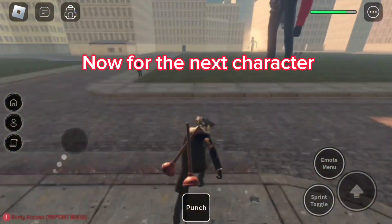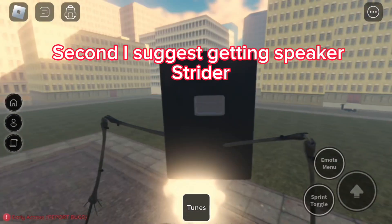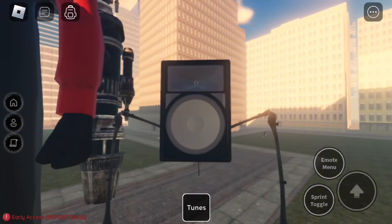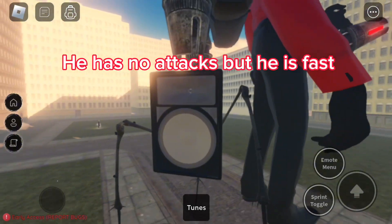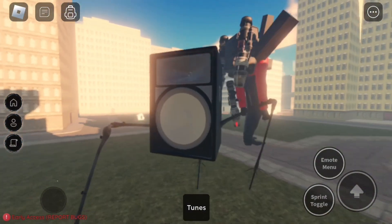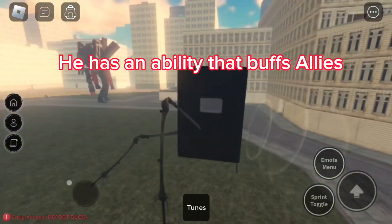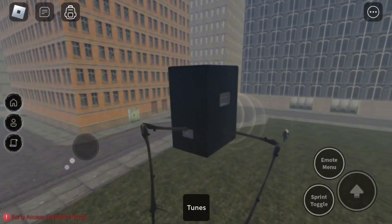Now for the next character. Second, I suggest getting Speaker Strider. He has no attacks, but he is fast. He has an ability that buffs allies. Pretty good.